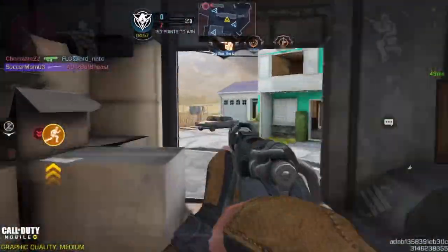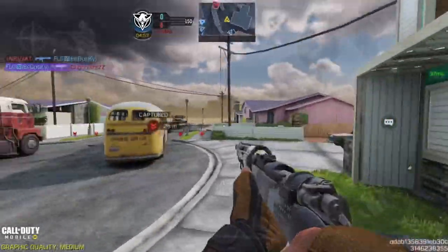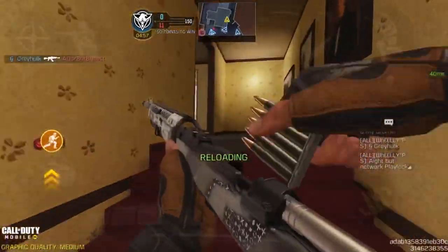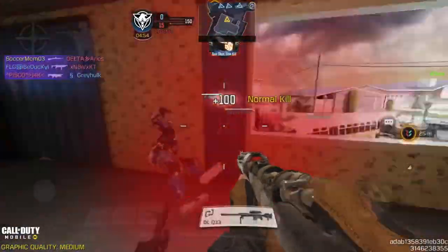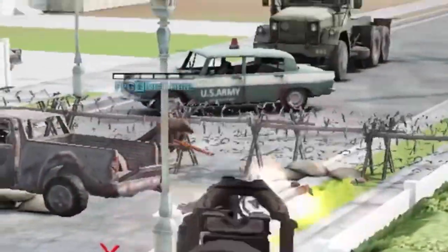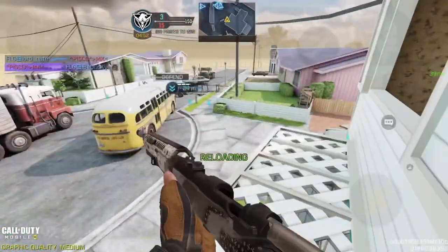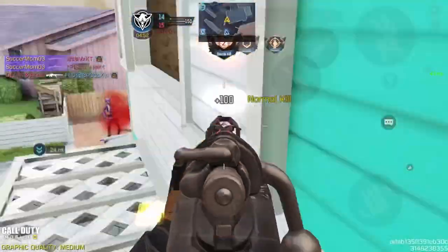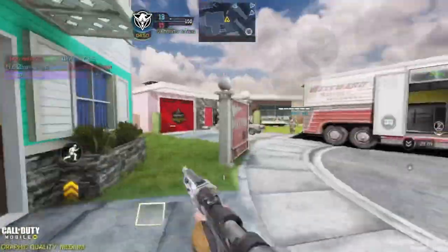Nice. I knew that guy was going to slide around there, so I just pre-aimed him. Looks like they're on the hardpoint. I'm not challenging — I'm not going to be able to hit it with no scope on. Bro, what is this guy doing? Oh my god. I swear that literally just hit him. What the hell? I don't know what that was.